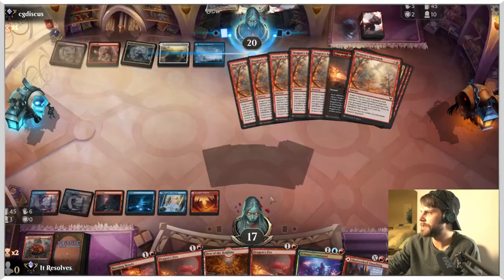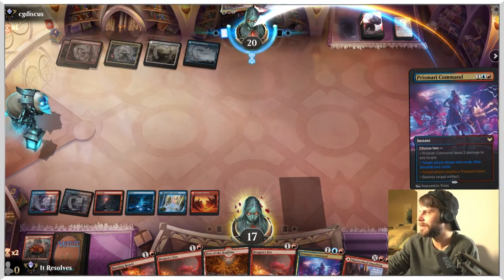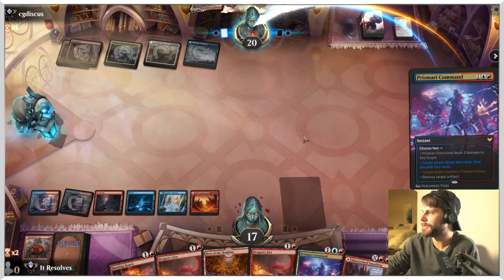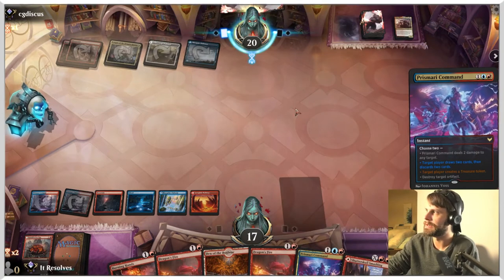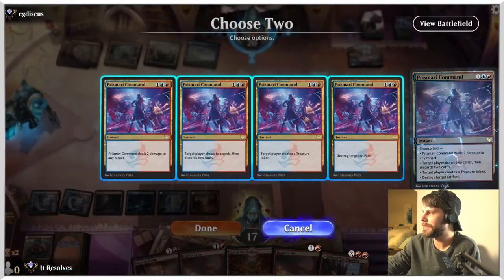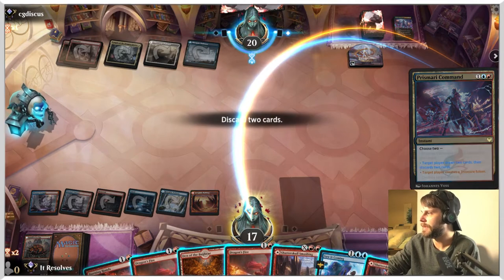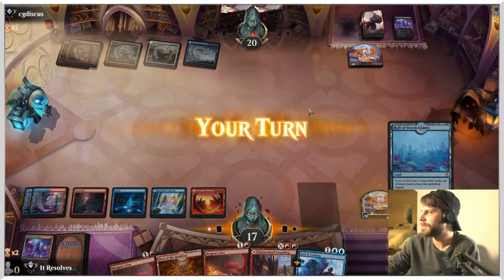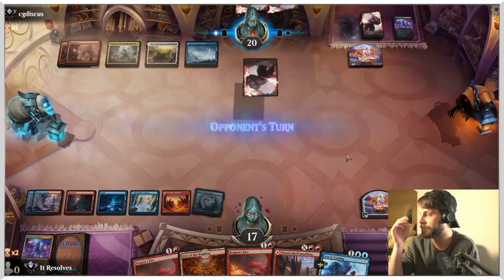I'm assuming they just don't have a Dragon's Approach in hand, because at this point they really should be playing them. Something we can do is destroy their treasure token and draw to ourselves, but I think we'd rather create our own treasure token. We're going to draw two and create a treasure token on us — see what we can get. Interesting. We'll discard Shatter Skull Smashing — perfectly fine, but not really what we're looking for. This is going to allow us to Saw It Coming, which I like quite a bit, and we also get the man land down.